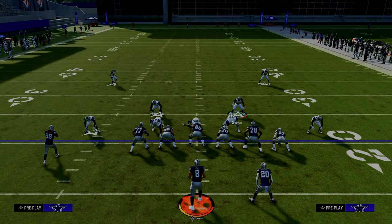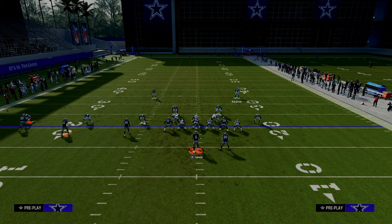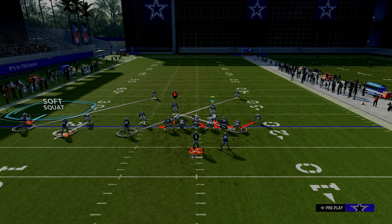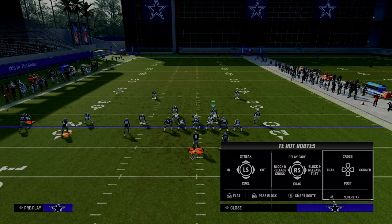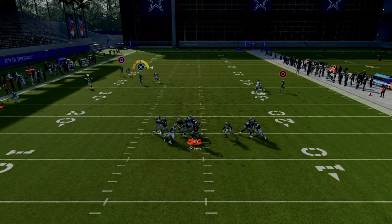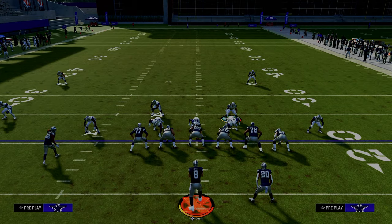A key tip when running this defense: if you have set up your adjustments and want to send four, once you've set up your adjustments, shade your coverage inside and over top. What this does is it turns that cloud flat over there. One of the primary man-beating concepts people like to run is this slant-post concept. Because we've got inside over-top leverage, watch this linebacker — a lot of times he'll cut that tight end post, and he's running the tight end post into a cloud flat defender that can play it because we shaded over top. It's no longer a soft squat — it turns into a cloud flat. This is one of the best all-time adjustments.